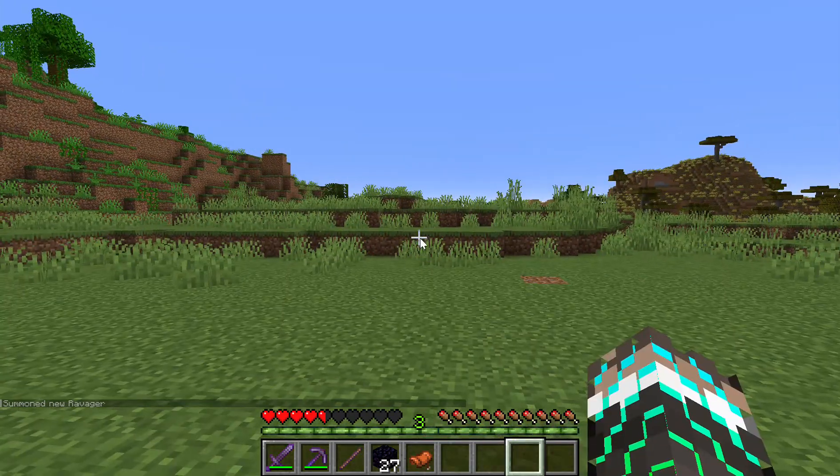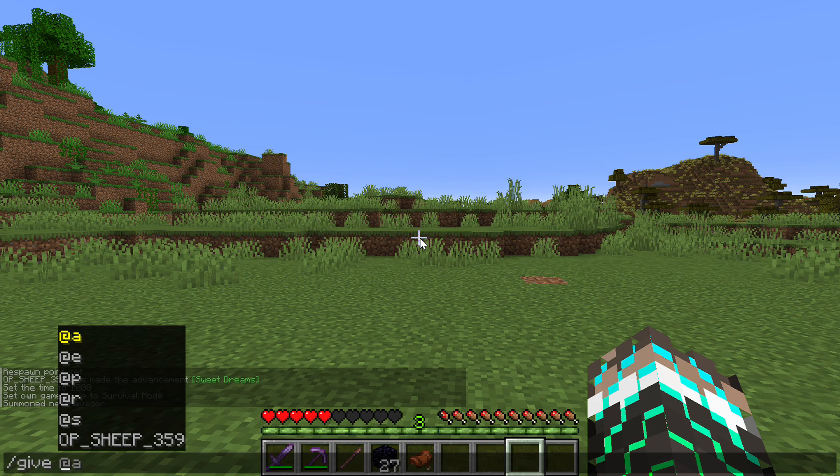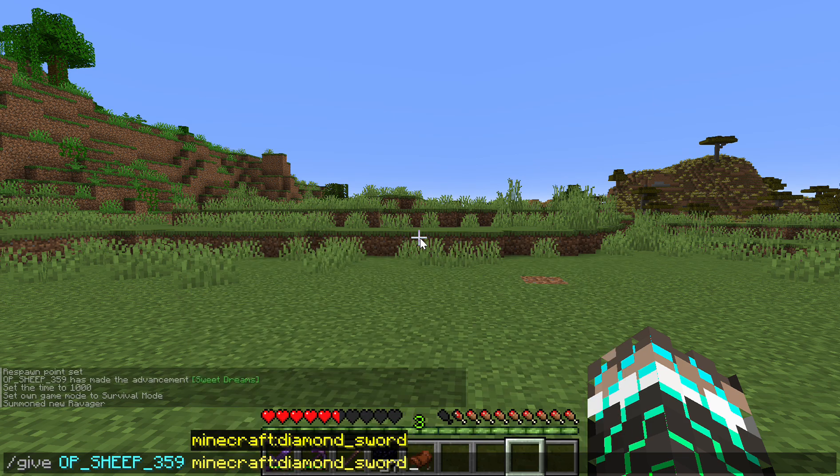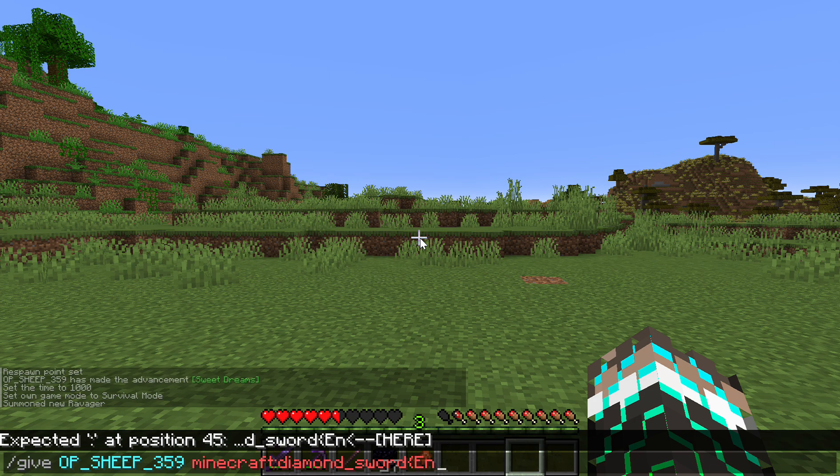Now let's get into the command. You want to do slash give, your name, minecraft colon the item — so I'm going to do diamond_sword — and then curly bracket enchantments colon square bracket curly bracket id colon sharpness. You can do any enchantment you want, comma lvl colon 255.